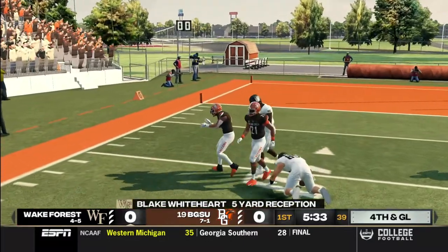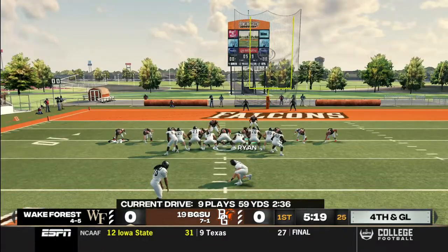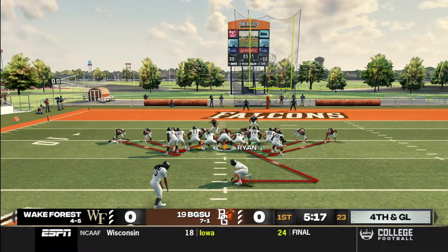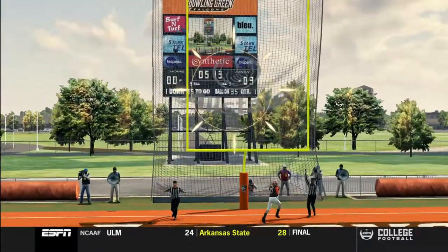Get him down. Blake Whitehart. We're going to force a team to a field goal on the first possession again. The kick is up — and it is good.